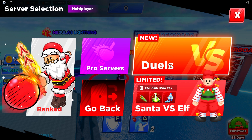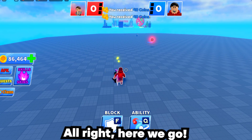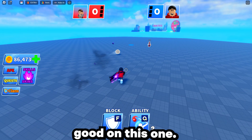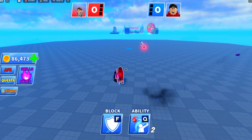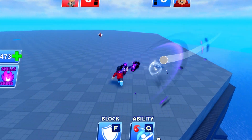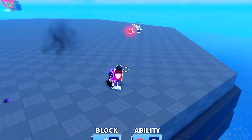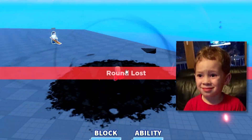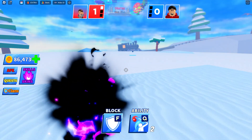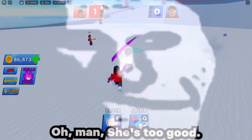We've had enough practice - let's go to duels and do some one-on-ones. Here we go, our first game. I think we got somebody good on this one - she has a lot of wins and a lot of kills. We're going to try out the ability. Maybe I shouldn't do it twice, I think just one time. Man, why do I have to get someone so good at the game?